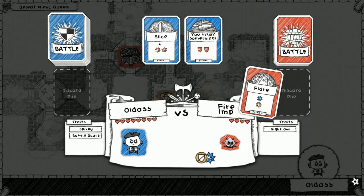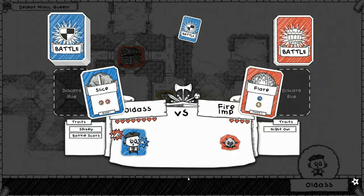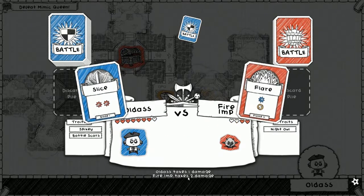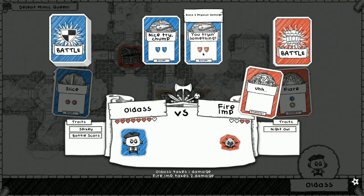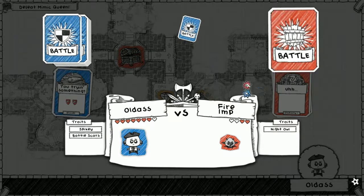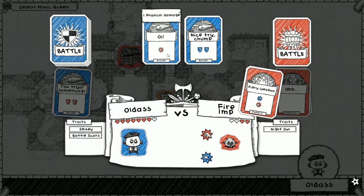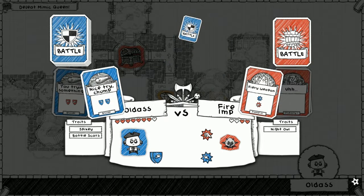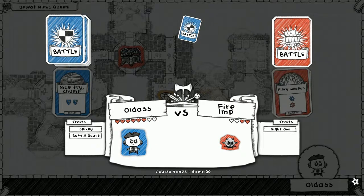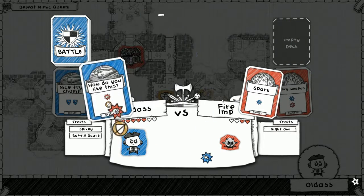Here's slice - dang, we didn't get the spyglass. We might be in trouble ladies and gentlemen. Fire imp - this clown wood here's a nice try. I need the spyglass so bad in my life. Here we go, how do you like this?